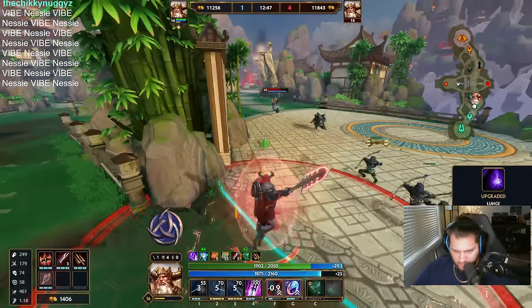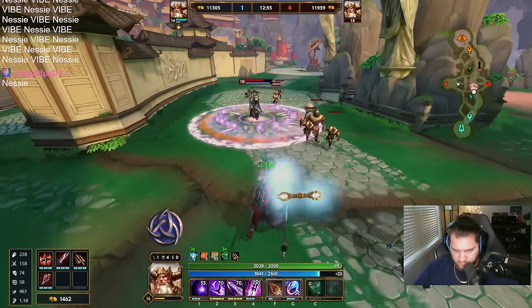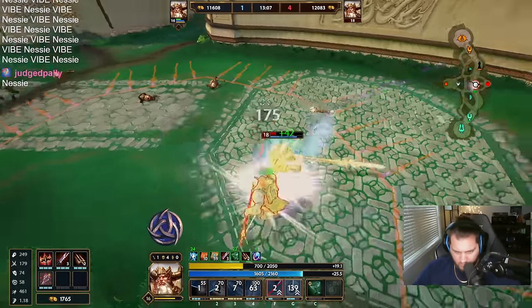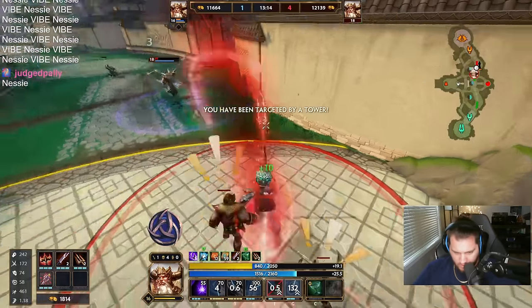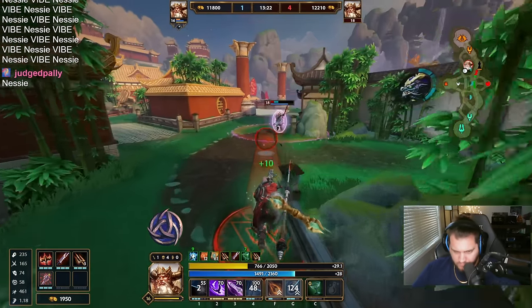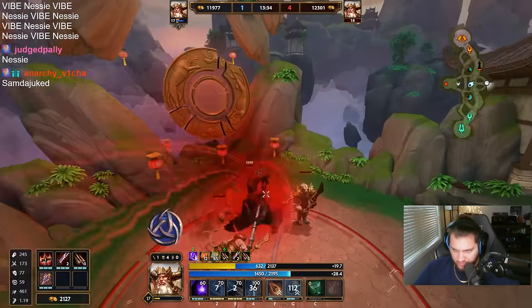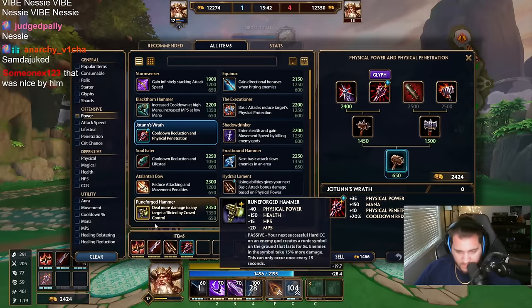Nice — good damage, a little poke. He might be dead here. Oh, I've been owned — I've just been owned. I can't blink while charging this, can I? That is so tragic. At least we get the red buff, at least we get the tower. I didn't kill him because I got owned, but we got a lot of stuff for it so I'll take it.